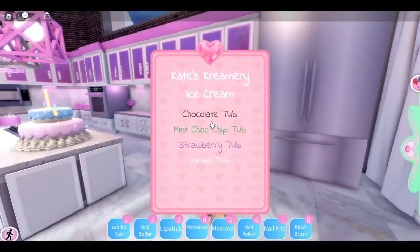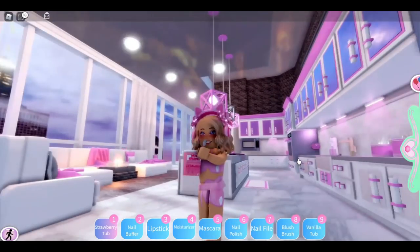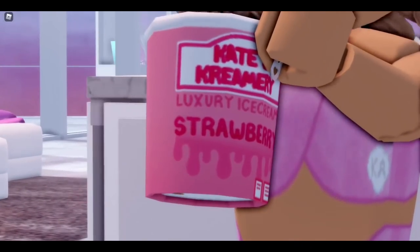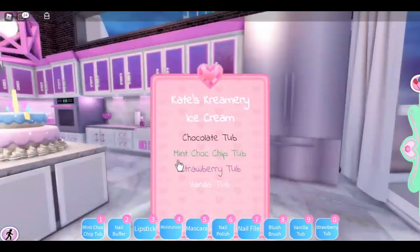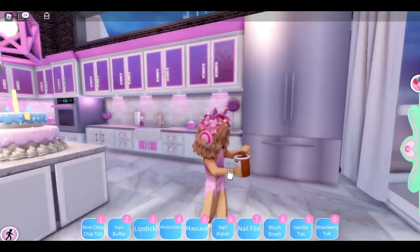If you click on the fridge, you can get ice cream — right now I have vanilla, but I'll grab strawberry. They're very cute to hold and they have words on them: 'Luxury Ice Cream — it better taste delicious!' Then we might as well get out the chocolate too. Now we have all three, but we don't want to eat them — let's put them away.